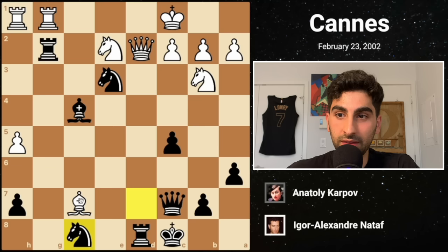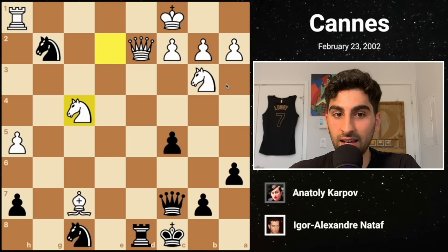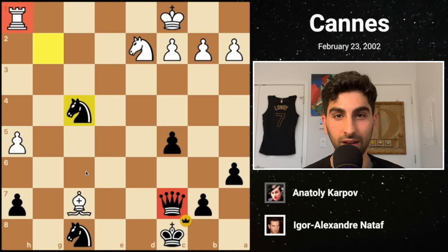Then Black plays Nf8, opening a discovered attack on the queen, and this is devastating. Material is even right now, but this bishop is hanging, and if the queen moves, then there are some brutal discovered check opportunities for Black. White decides to just take the rook on g2. White recaptures with the knight, opening up the pin on the queen, so White takes the bishop on f4 with his knight. Karpov finally takes the White queen, and White recaptures with the knight. After Black takes the knight on f4, White resigns. If we count the pieces, Black has a queen for a rook, which means he's completely winning.